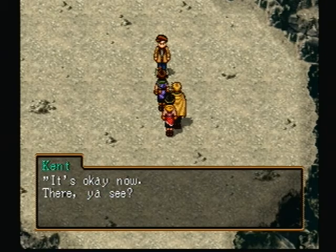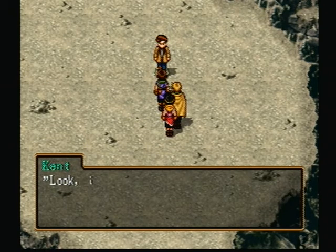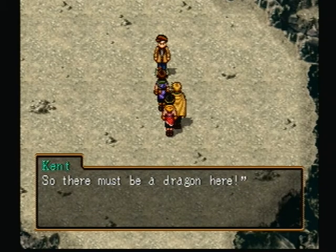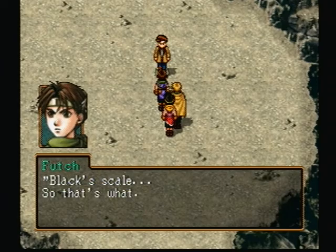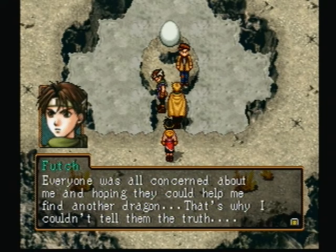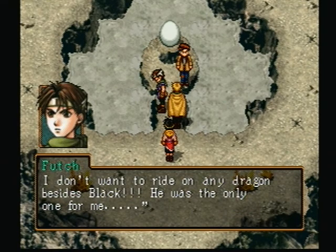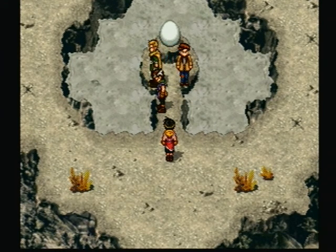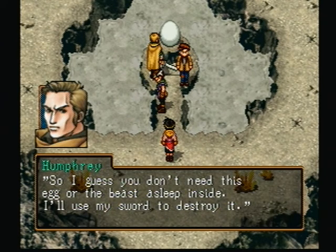I'll use Play Guardian on Riki Maro first, then beef up Futch and Riki Maro mostly. Humphrey probably will not go down for the life of him, and if worst comes to worst Humphrey will probably solo the rest of the fight. He's been getting hit a lot and taking like one damage every single turn — he is just a freaking tank in here with all his defense. He also does some decent damage.